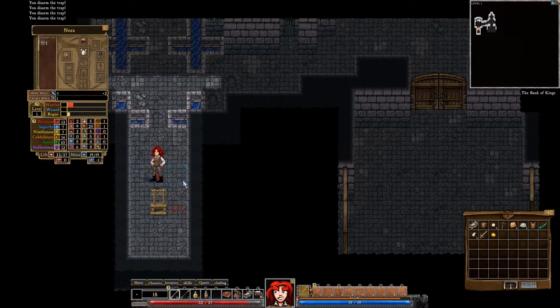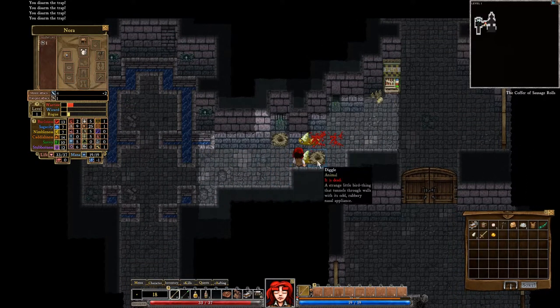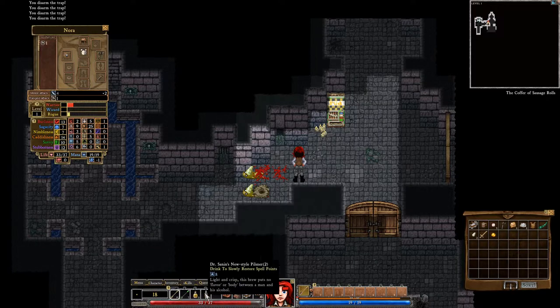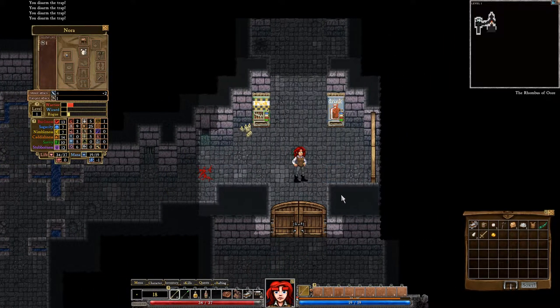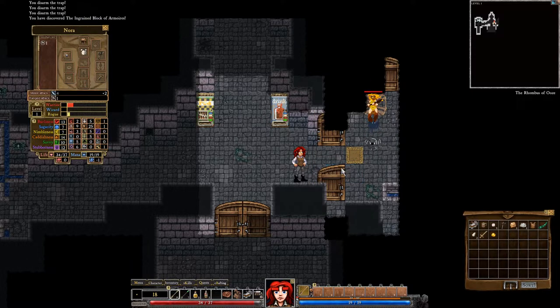Goddammit, Nora. To be the Clockwork Knight. But I can't see these traps — I keep stepping on them. They're not hurting me as much as when I was just a straight-up rogue, but honestly, that's just not okay.